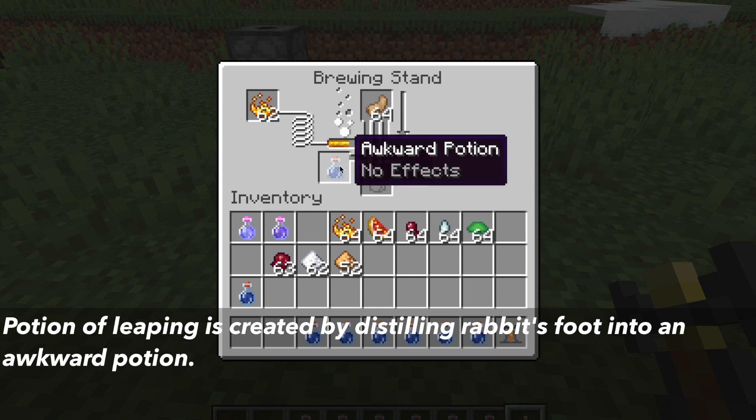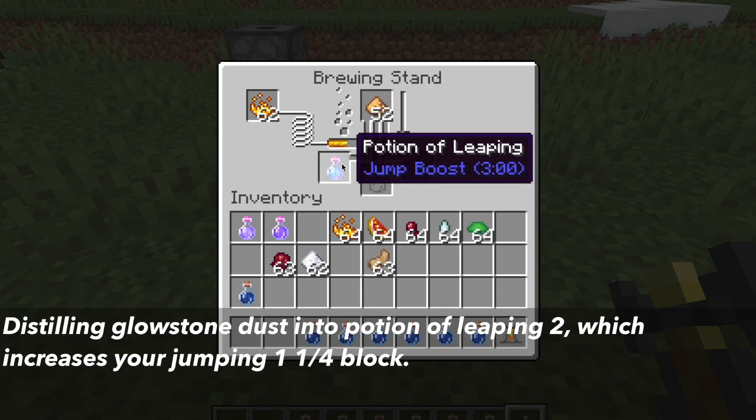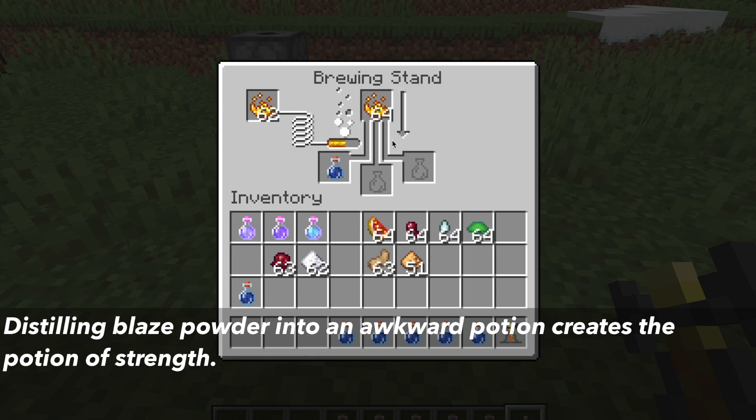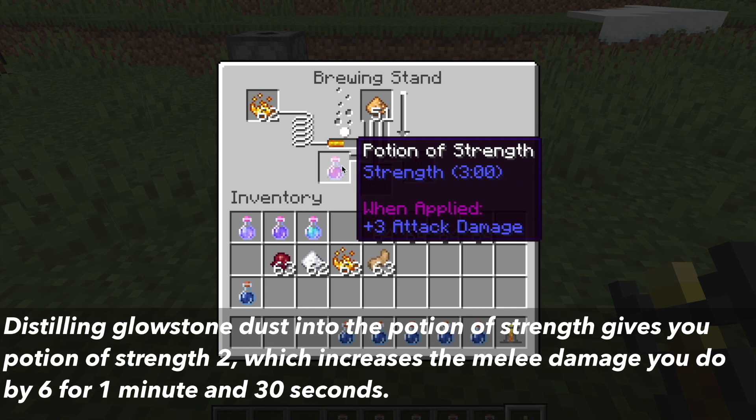The potion of leaping 2 is created by distilling rabbit's foot into an awkward potion, then distilling glowstone dust into it. This increases your jumping by 1 and 1 fourth for 1 minute and 30 seconds. The potion of strength 2 is created by distilling blaze powder into an awkward potion, then distilling glowstone dust into it. This gives you an increase of 6 melee damage for 1 minute and 30 seconds.